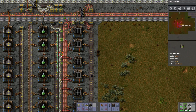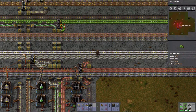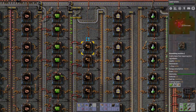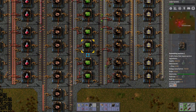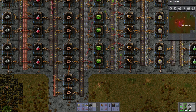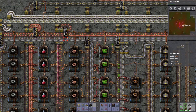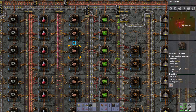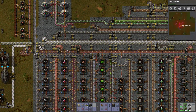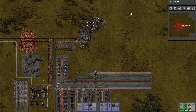We are lacking in production concerning the electronic circuits. We probably want to up our electronic circuit production, which incidentally takes a lot of copper wires — which we are not producing a lot of. So we need to up the copper basically. We need a lot of copper for a lot of wires for a lot of circuits. The copper is getting spread rather thin already.